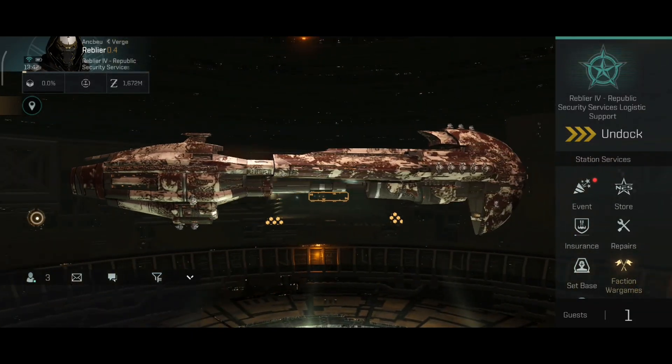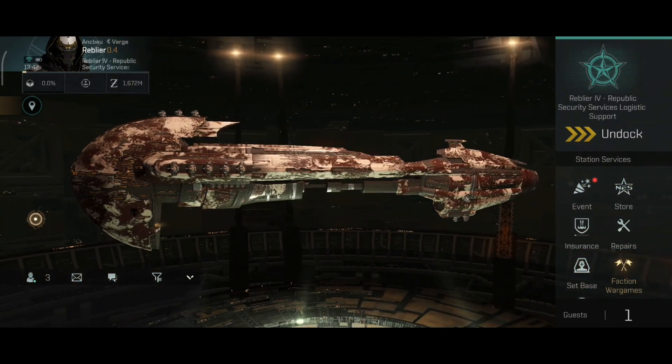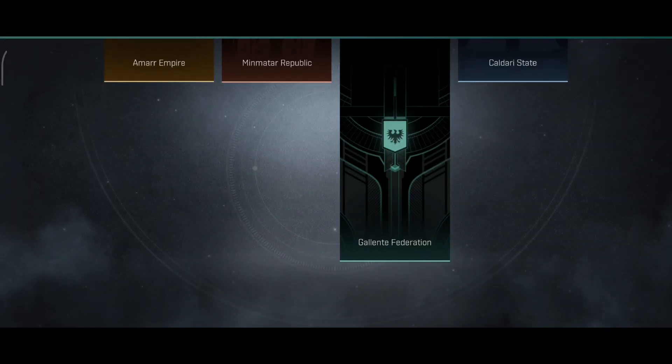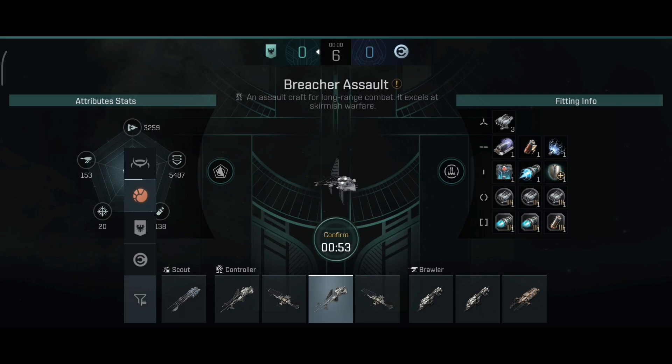Welcome back everyone, the faction wars are finally released in the new version update — the so-called PvP arena. I was excited for this for some time now and it will be time to jump in and let's see how this plays. Faction war games, shattered belts — alright, let's try that out. This time I am picked as the Gallente Federation. I can choose other ships besides the Gallente Federation ships — I'll just take the Breacher Assault.